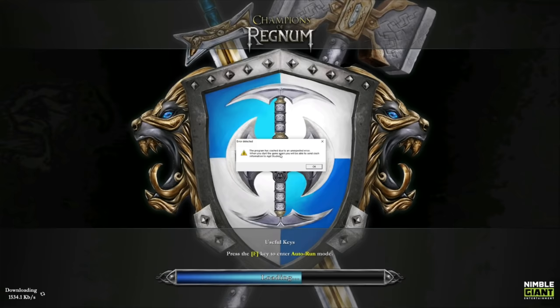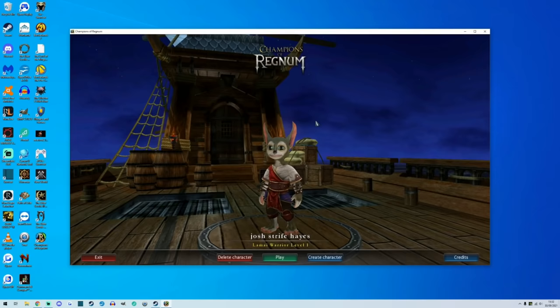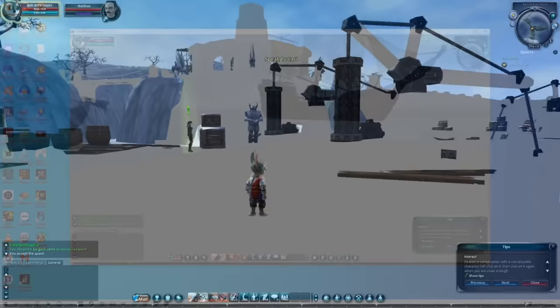The game asks for feedback in the crash report, so I diligently oblige and provide a detailed dossier. Reload and change some settings so it launches in windowed mode, hopefully to prevent another crash. The game loads and... it's a bold design move to create a game with no textures, but you've got to respect people trying new things.